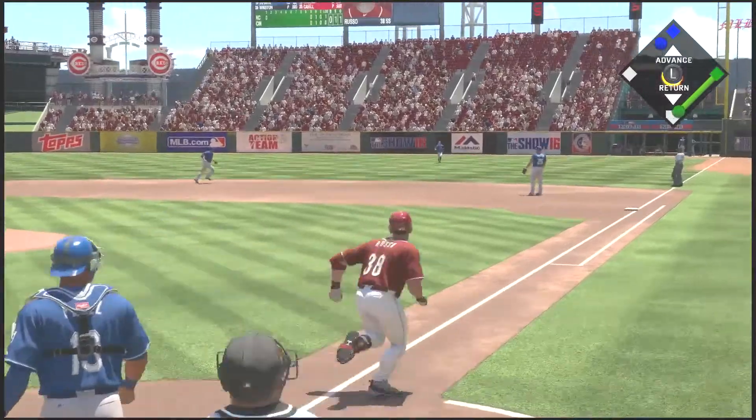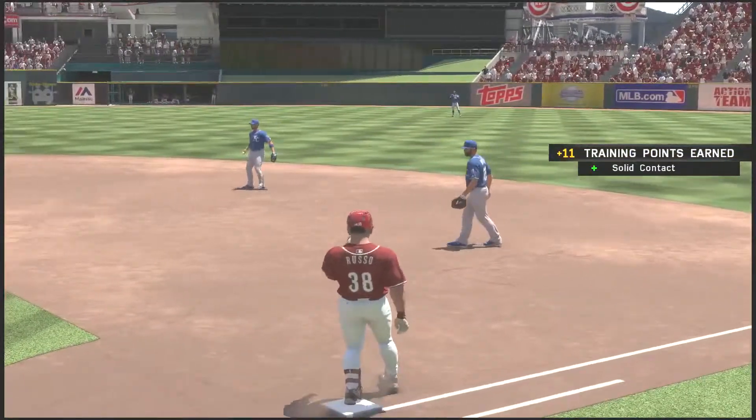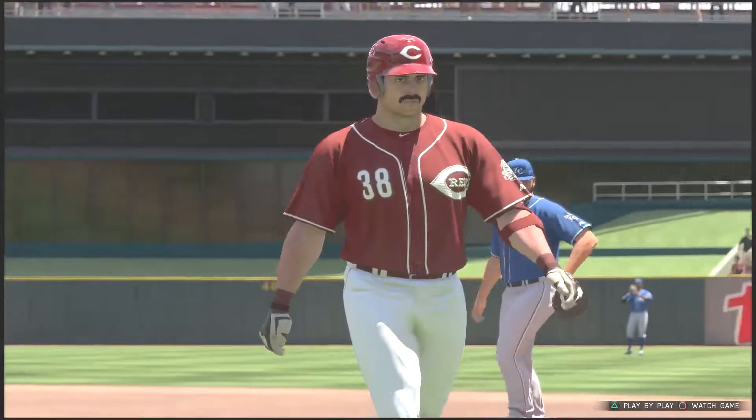His first at bat here with an 0-1 count — he lifts this one into right field, lined right at the right fielder who had to make maybe two steps. He makes the catch and Al is sent down.